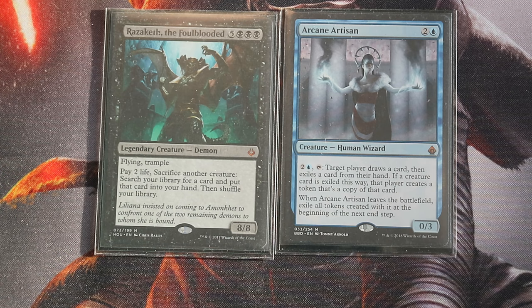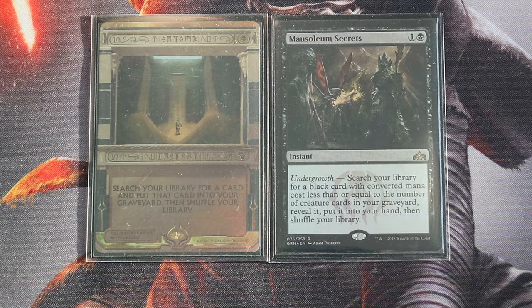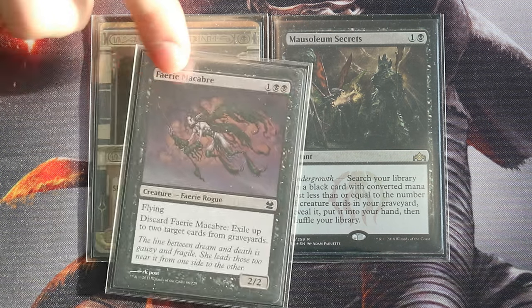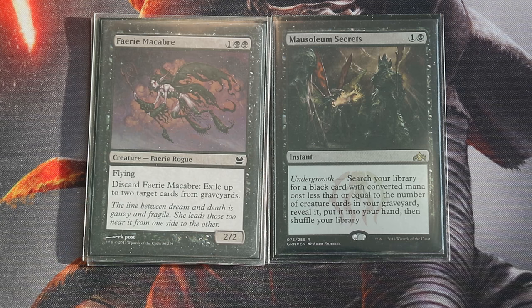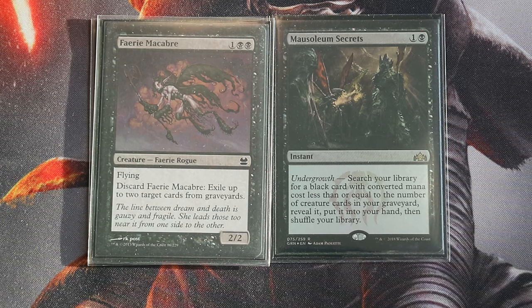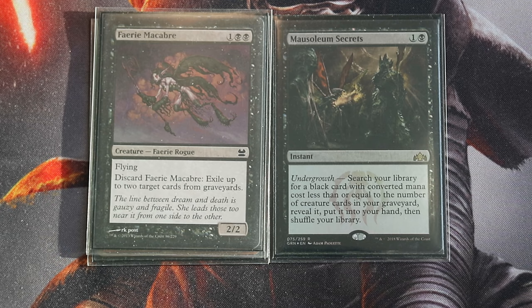I even think you could include Tasigur the Golden Fang inside this deck. A deck focused on putting creature cards into its graveyard and winning from a one-mana Entomb can easily include Mausoleum Secrets as an instant-speed tutor. Mausoleum Secrets could also find Fairy Macabre if you have three creature cards in your graveyard, letting you exile two cards from graveyards for only two mana at instant speed. Fairy Macabre could also fuel Mausoleum Secrets if you discard it, giving your commander +2/+2 counters.